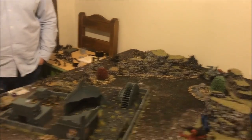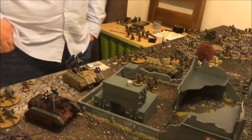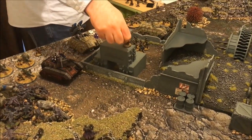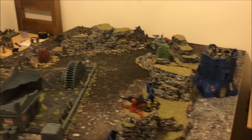At the end of turn one, Genestealers are threatening both flanks. Morale checks: the Guard unit with Leadership 5 rolled a six — the complete opposite of what was needed — and they run. The other unit lost four with Leadership 7, rolls a one, no one runs. The Ratlings don't survive turn one at all. We're going into Grange's Guard movement for turn one.